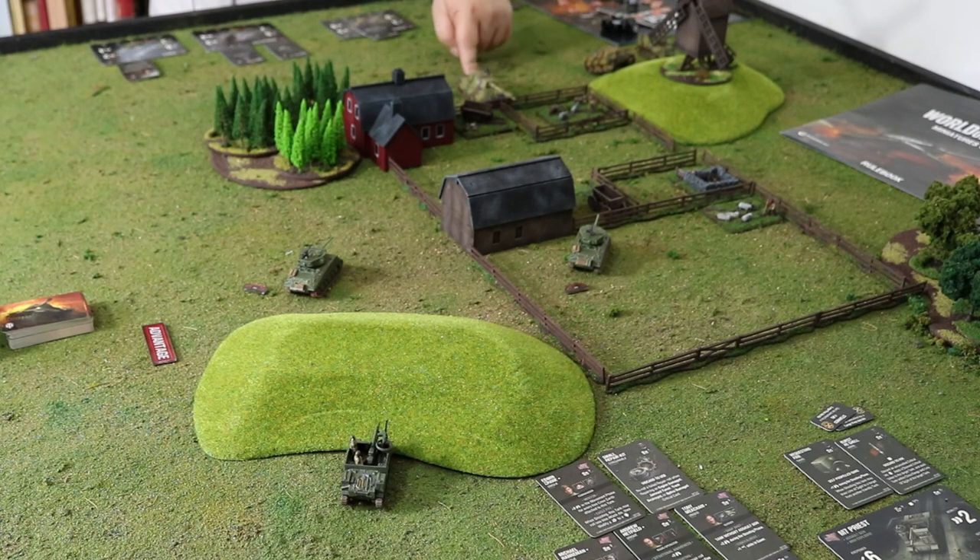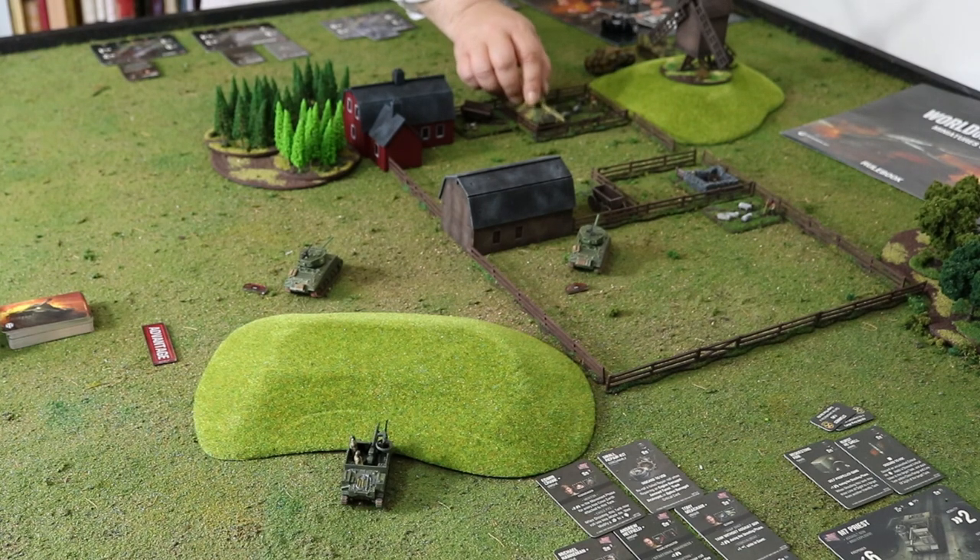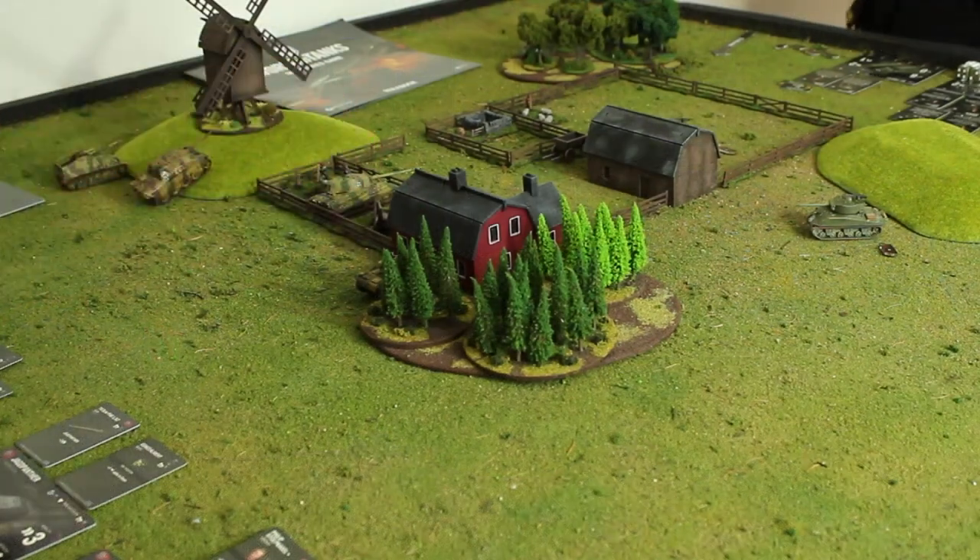My King Tiger, also on a six, is going to move one. And my Super Pershing is going to remain stationary.